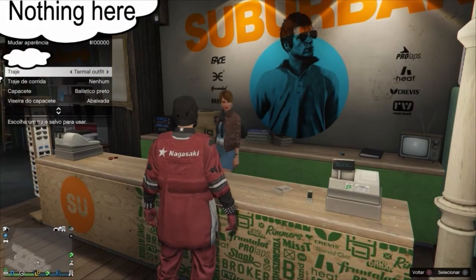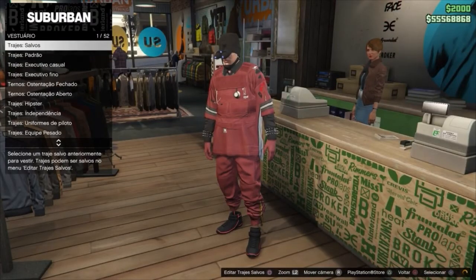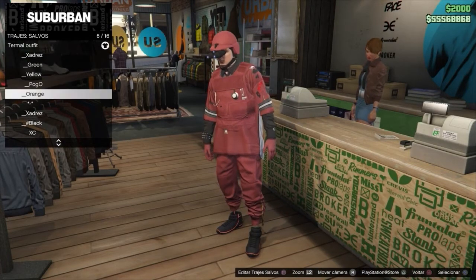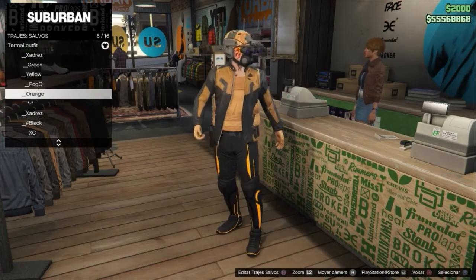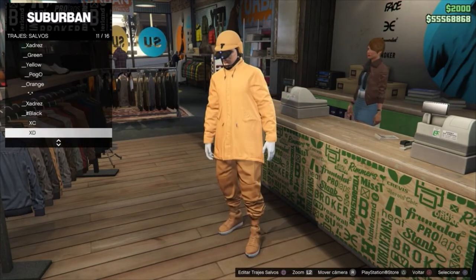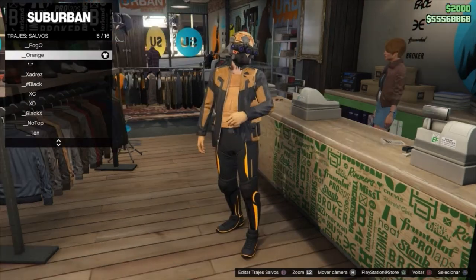Re-select the outfit we are using now and then go back to the balconist. Now you will see that the night vision goggles are merging to every single one of your outfits. Now select one with a thermal helmet.